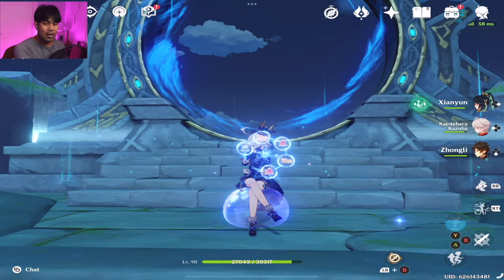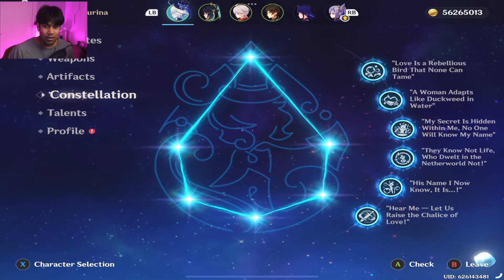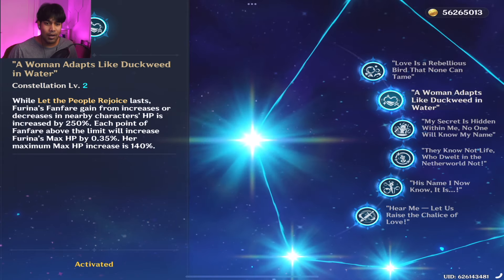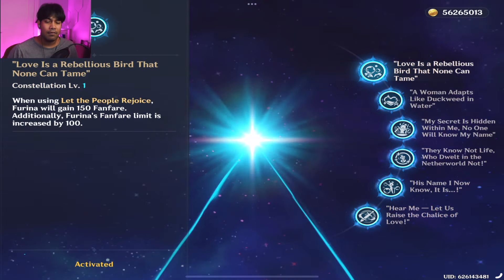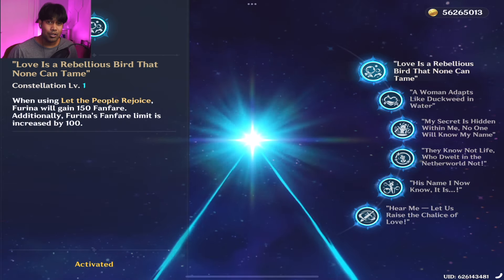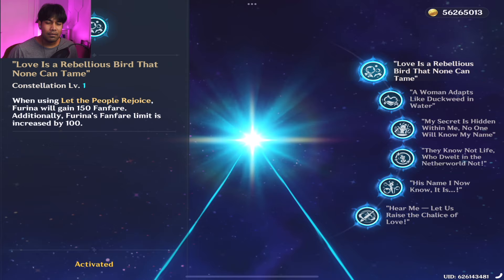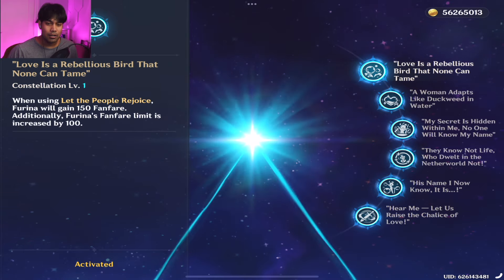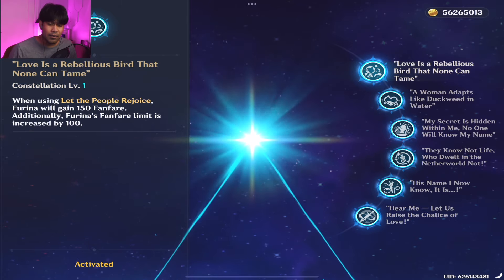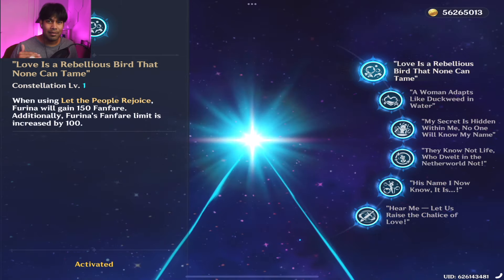Here we have Furina, and let's first look at her C6. With C6 of course you have to unlock the other constellations, and the second one is by far the best for your money. The first one increases the limit of Fanfare — Fanfare being the mechanic where the more Fanfare you have, the higher the damage output for your whole team including Furina. It increases the limit by 100, so the total is 400 since her Fanfare limit before C1 is 300. She also gains 150 Fanfare the moment you activate her burst because of C1, so it kind of eases you up to stack her Fanfare.